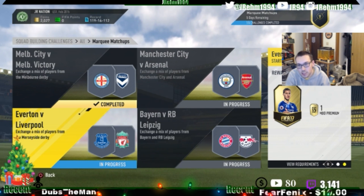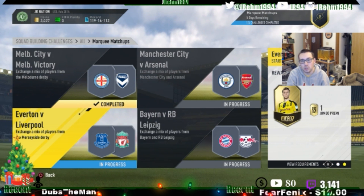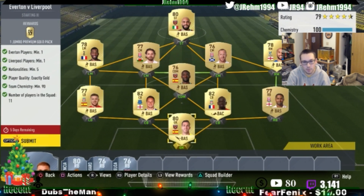We're going to do Everton versus Liverpool. We get one jumbo premium gold pack as the reward. I think it came up to about 6k, and the pack itself is worth around 7.5k.